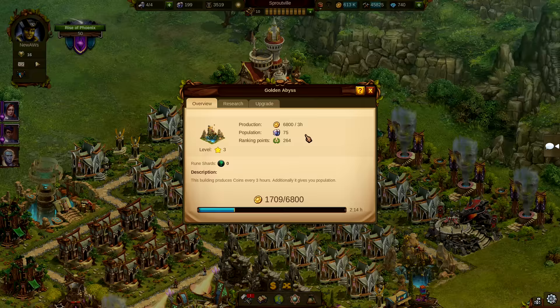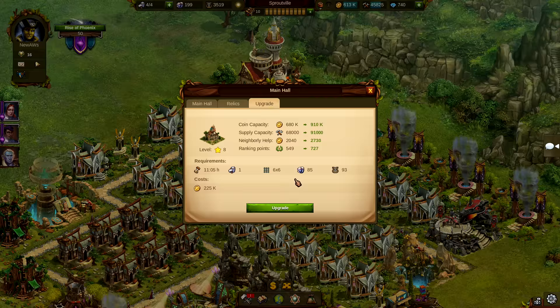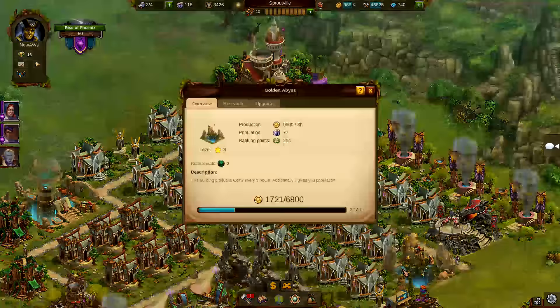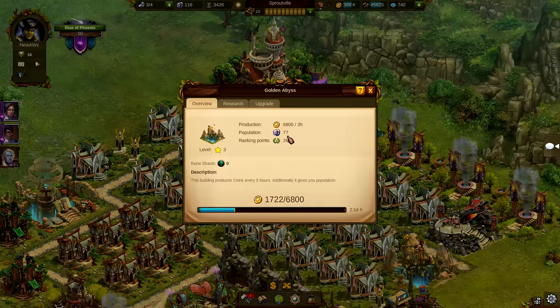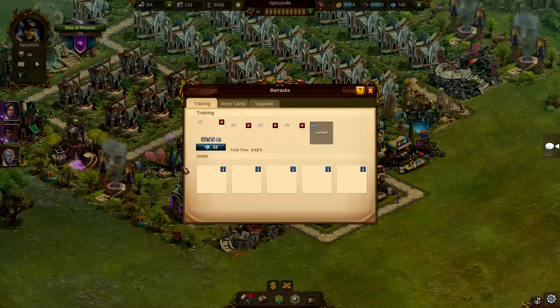The Golden Abyss, one of the first Ancient Wonders in the game, gives additional population. In the old design, this Ancient Wonder gave, for example, 200 population on level 1. In the new design, this Ancient Wonder gives a certain percentage of your working population. This means basically, whenever you upgrade a building that requires population, this Ancient Wonder will become more powerful automatically. And if you upgrade the Ancient Wonder regularly, you can expect a really big amount of population coming from just this one building.